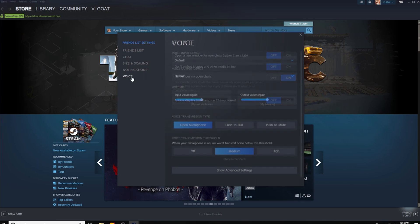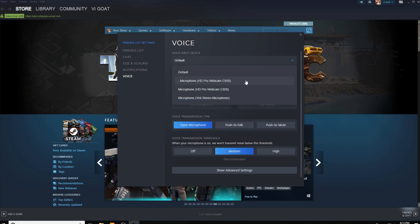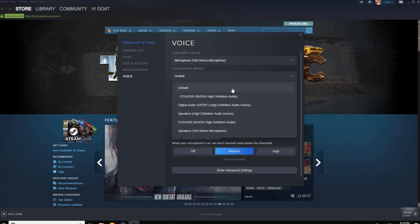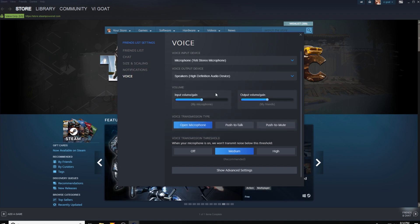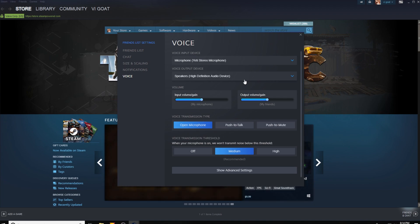It's not going to be in the chat area — there are just some settings there. Under voice input settings, I'm going with my Yeti microphone. For output I'd select speakers here since I don't have my headphones hooked up. That's probably why when I stream, I have to come in here and change the output device every time I connect my headphones.